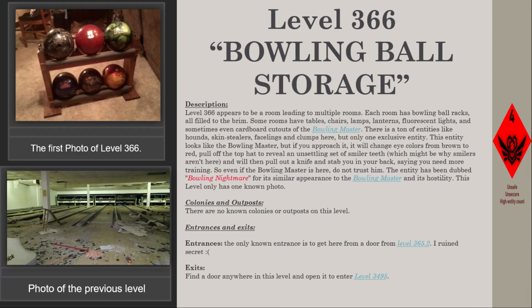Entrances and exits. Entrances: the only known entrance is to get here from a door from level 365.2. Exits: find a door anywhere in this level and open it to enter level 3,495.